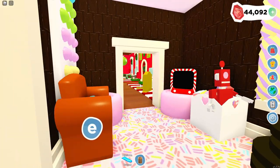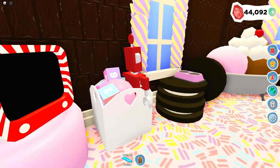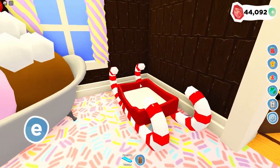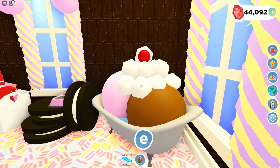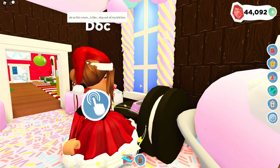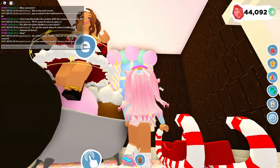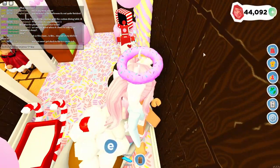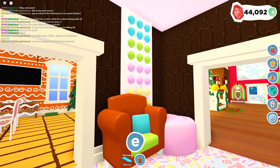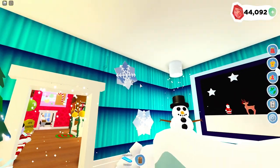Oh my gosh, this room is adorable — wow, it's like Charlie and the Chocolate Factory! We have streamers with balloons and then a candy cane sleigh bed. We also have a tub full of ice cream made out of different shapes, and then Oreos — that is so creative! This room is like 'stay out of the kitchen and you won't get stuck in the ice cream tub.' I love this, and then we have a little candy fixture right here as well.